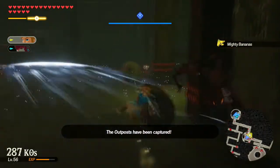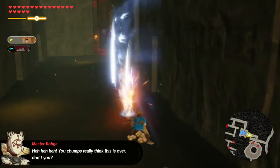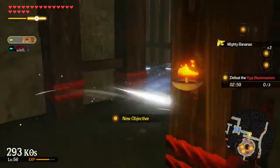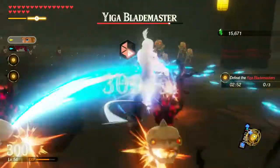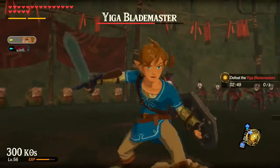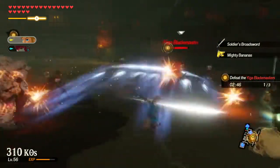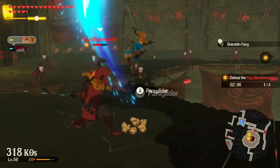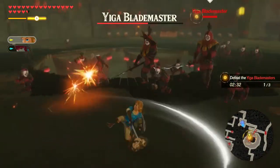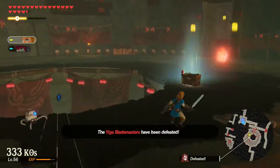Don't think we're out of the woods yet. Master Koga — you chumps really think this is over? More Yiga Blademasters. Just keep getting rid of them. We're even getting Bokoblin horns from skeletal ones. This is great. Just get him this way. Got them all, just like that.